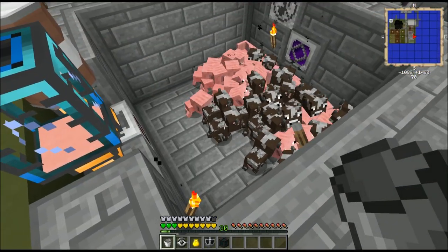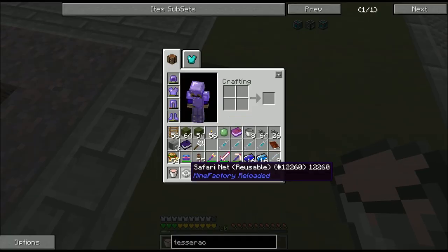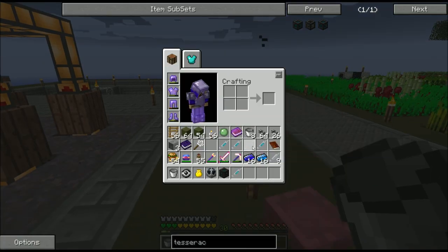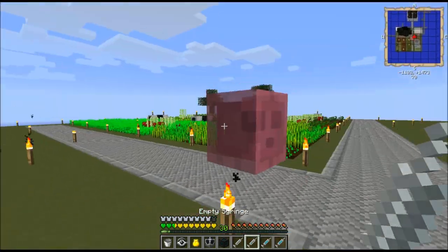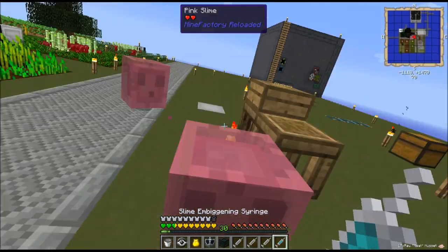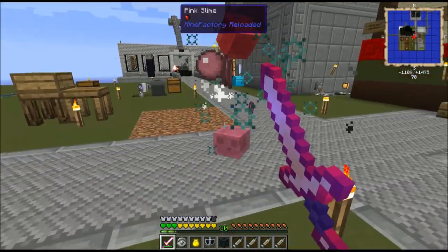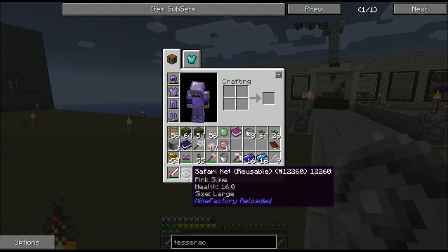I've been killing an awful lot of pigs and cows and I'm up to just over a bucket of pink slime. I'm going to grab that and make sure I never need to do this process again. I've got my safari net, an autospawner, and a tesseract. I'll place the pink slime down into the world, give it a little bit of time, and that should turn into a little baby pink slime. We're going to embiggen it — it's now a nice big pink slime. That's the biggest a pink slime can get, so we're going to suck it up with the safari net.